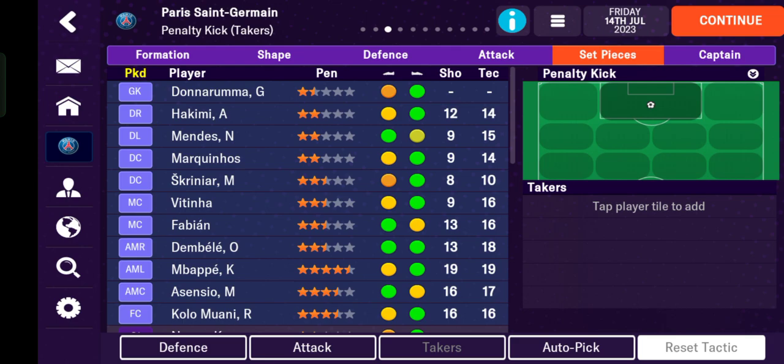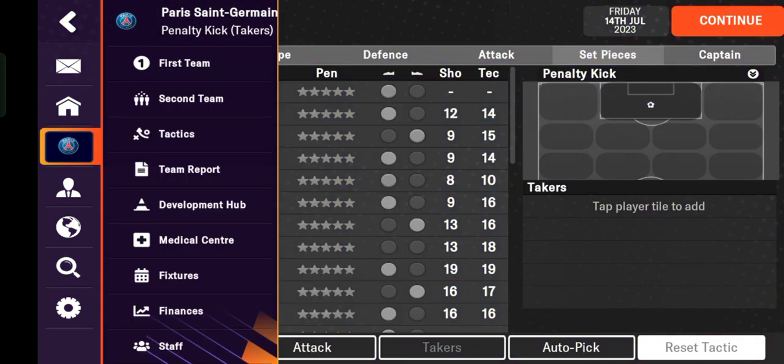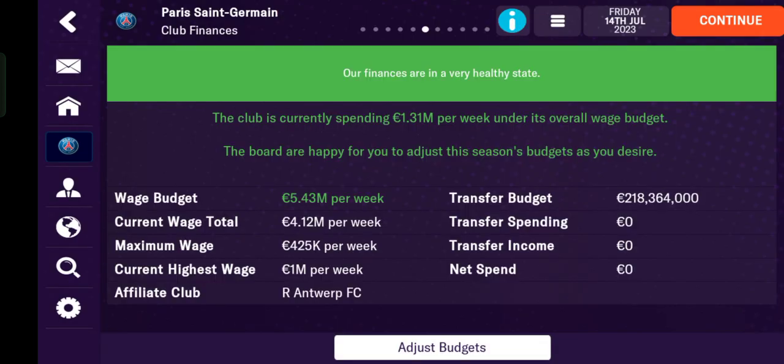So let's get started. I want to show you this tab — the club logo. I'm choosing Paris Saint-Germain as my team. Tap the Finance tab, and as you can see, this is called Finance — it shows detailed information about the wage budget, current wage total, and maximum wage.